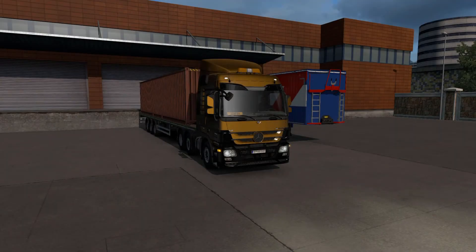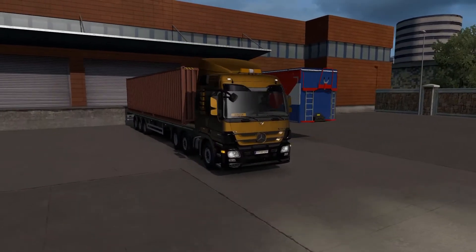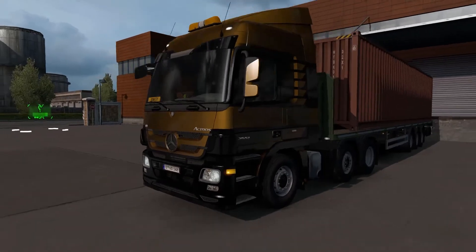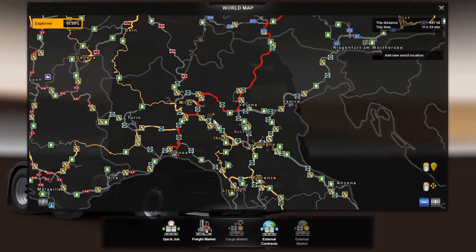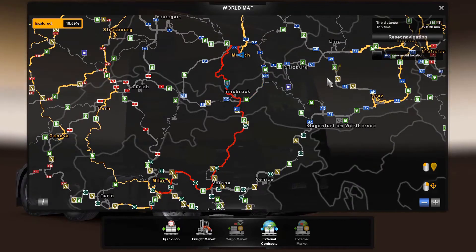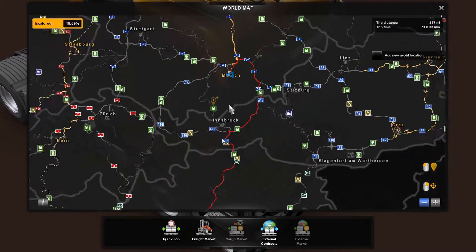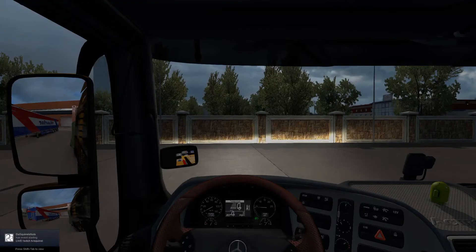Welcome back to Euro Truck Simulator 2. We're back in Europe with our amazing Mercedes-Benz Actros in the gold and black paint job. We are taking some used plastics from Munich all the way to Genoa, if the game doesn't crash - because that's happened quite a lot. I'll take the same route as I did before. Time to hit the road - let's go.